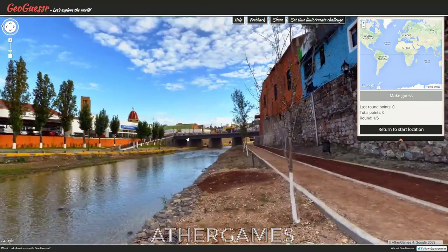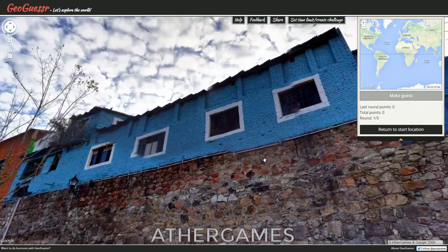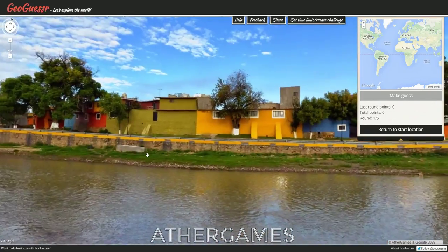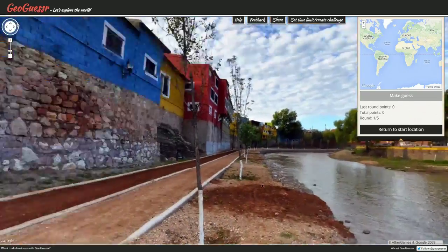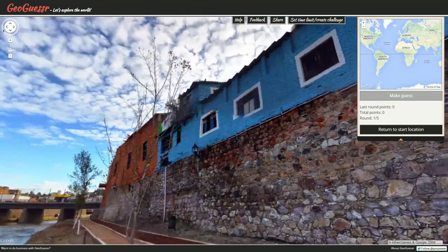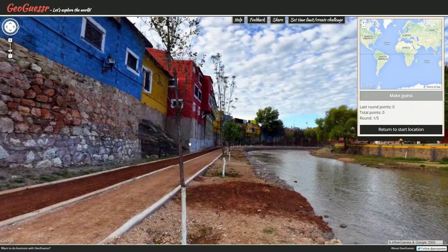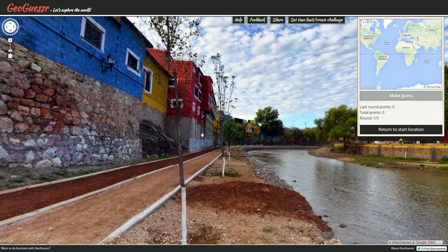Hey, hello everyone! What is cooking, all you good looking people out there, and welcome to another exciting episode of GeoGuessr. Here we are in yesterday's daily challenge location. Very nice spot — I like it because, well, look at these bricks. They're painted in all sorts of nice colours. I think that looks very cool, very unique looking place.